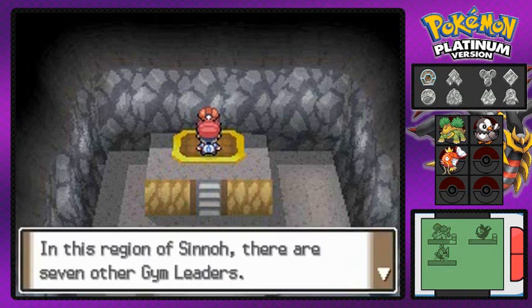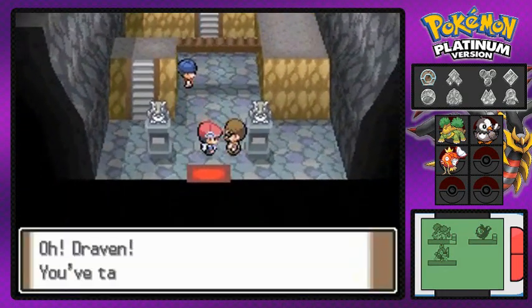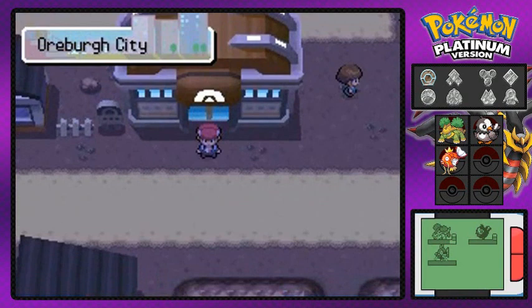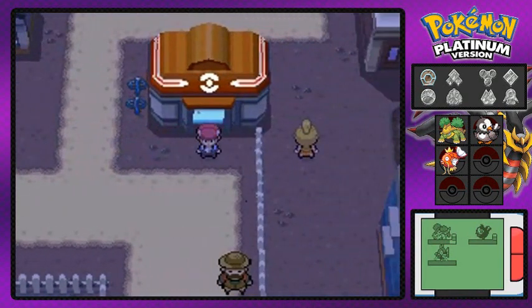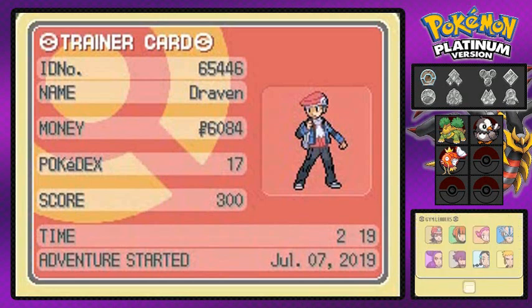Roark's advisor mentions there are more gym leaders out there with different types to battle — that's probably what we're gonna do next. Coming out of the gym feeling great with that gym badge. Let's take a look at it: the Coal Badge, one down, seven more to go!